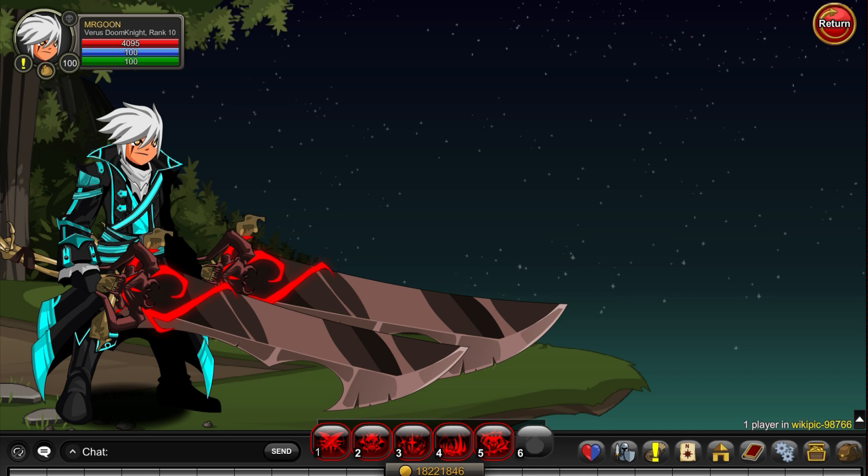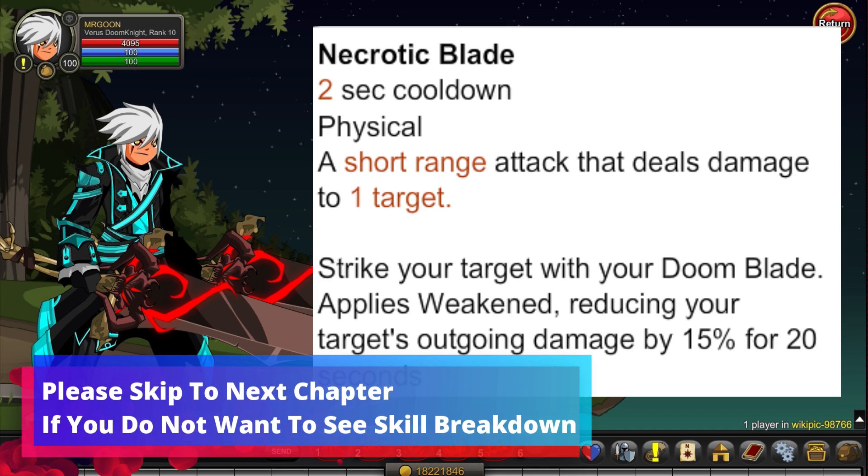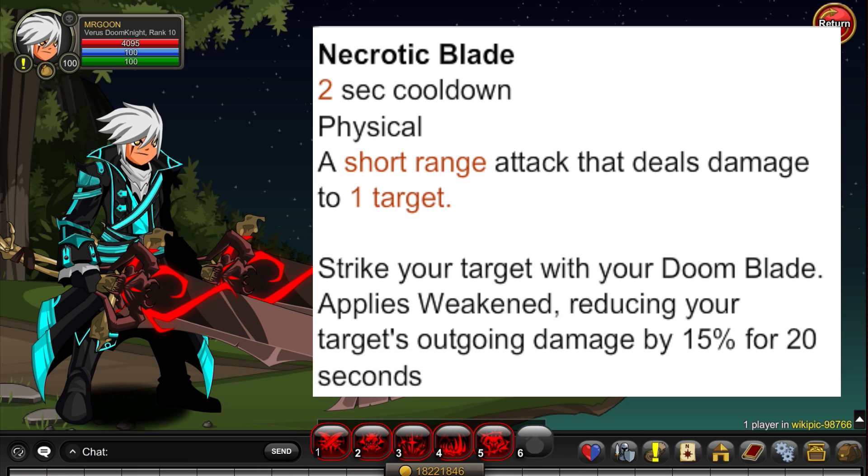As always I'm going to start with the class skills. If this bit does not interest you, I have timestamped the video so you can skip on to the next chapter. Necrotic Blade is your auto attack — you strike your target with your Doom Blade. It applies Weakened, reducing your target's outgoing damage by 15% for 20 seconds.